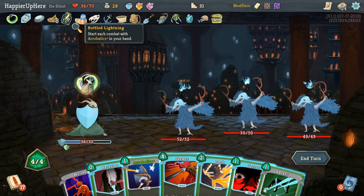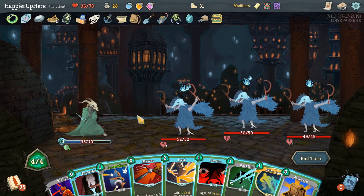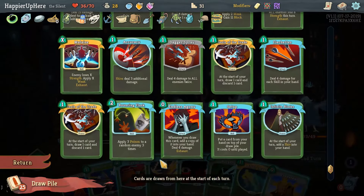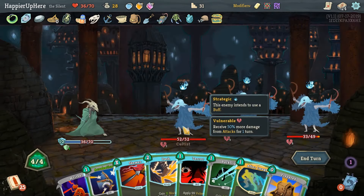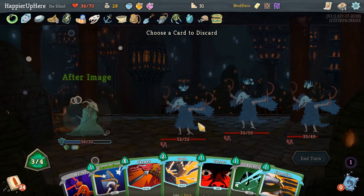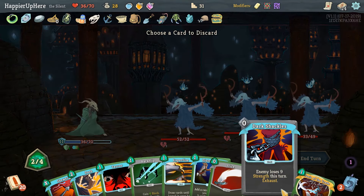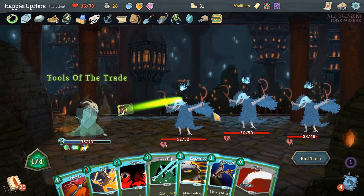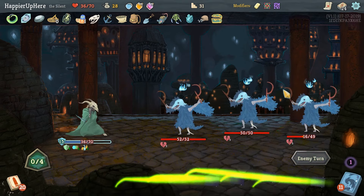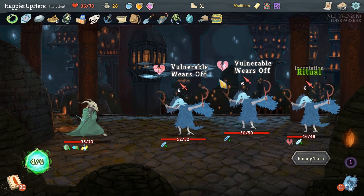I'm not super happy about going through the final fight with 36 HP but not much I can do. Let's target the weakest one first. Do we have Corpse Explosion coming up anytime soon? We don't. Let's do After Image, Prepared, Acrobatics. Fills up the Trade and then — not the best opening turn but it's a start. Also have an Explosive Potion I should be willing to use.